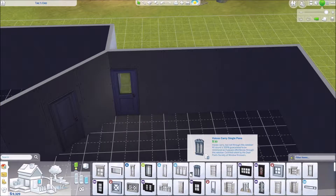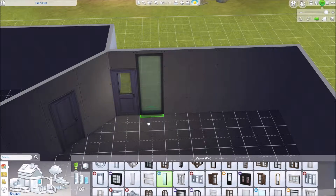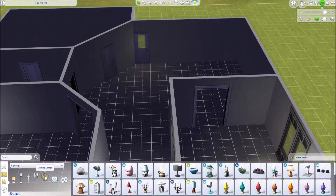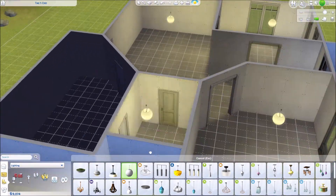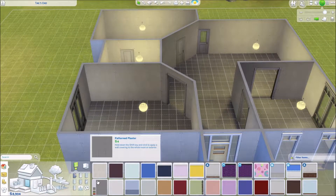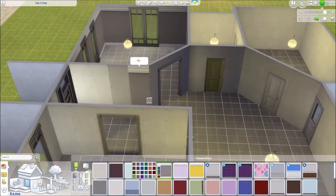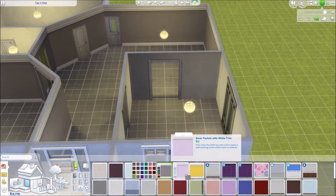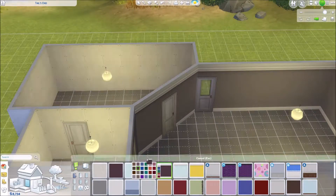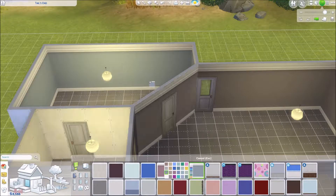I decided to build a pretty small house — it actually turned out a little bigger than anticipated, but I was so proud of myself because I didn't use any cheats. You know how it is: I start building, think I need a thousand more simoleons, do ka-ching, and somehow end up with 50,000. But this time I was proud — I didn't use any cheats and kept it basic. It's pretty square on the outside, but the inside has a lot of angles and things going on.